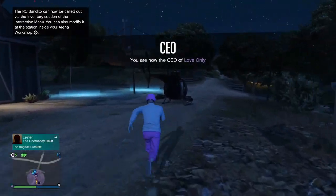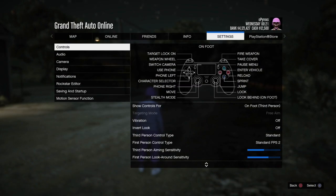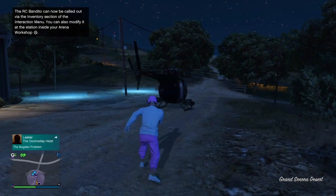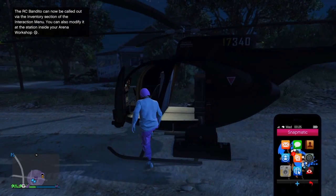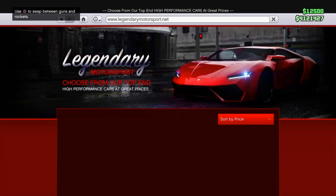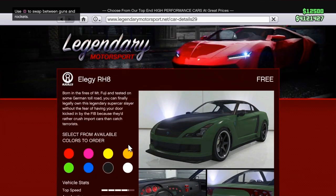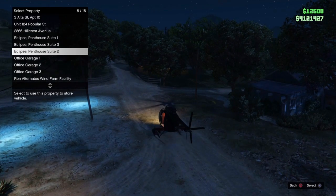You guys can also do the job teleportation glitch to get to your facility if it's really far away from your bunker. One thing I forgot to say is that you have to be in a free aim lobby, in an invite-only session or a public session — it doesn't really matter. But you have to be in a free aim lobby for this glitch to work. After that, get in your buzzard and make your way to your facility. I forgot to buy an Elegy, so I went to the store real quick to buy a free one. If you guys forgot to buy a free Elegy, just buy one right now like I'm doing. I just bought one and I'm going to my facility.